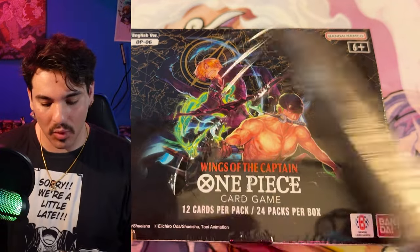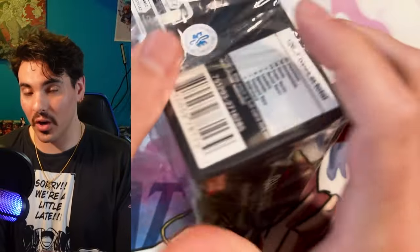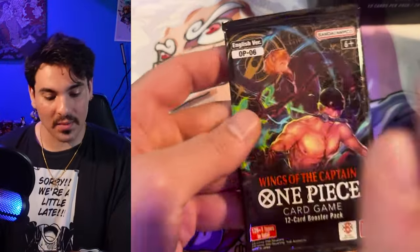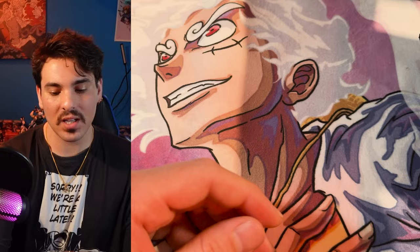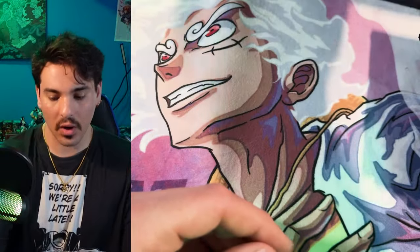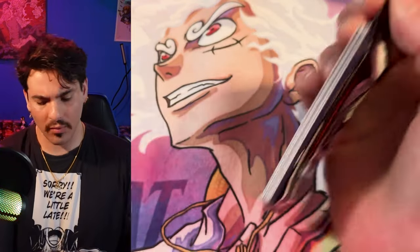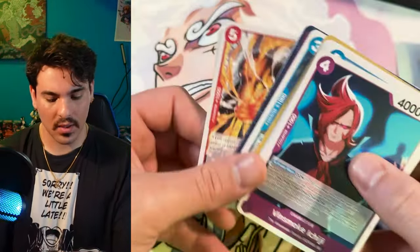I wanted to check if the bottom of the cases were more loaded, and it seems they are. In the bottom boxes you get an SP, an alt art and another alt art, or an alt art and a secret, or an alt art leader and two alt arts, or an alt art leader, an alt art, and a secret. But in the top boxes it's either just two alt arts or an alt art and a secret. They may have changed this because there are fewer alternate art leaders — I think previous sets had eight, but this set only has six.